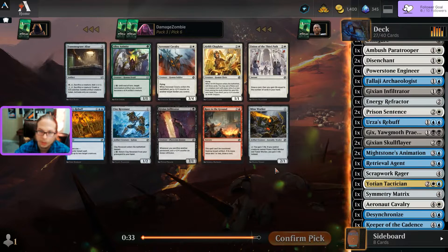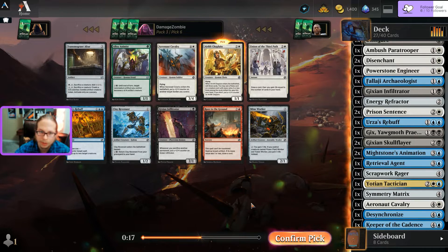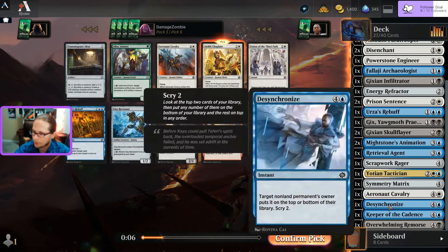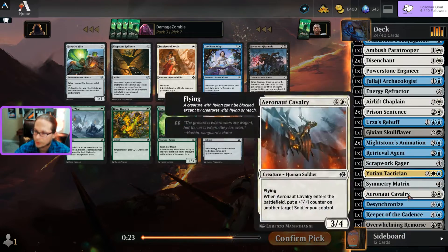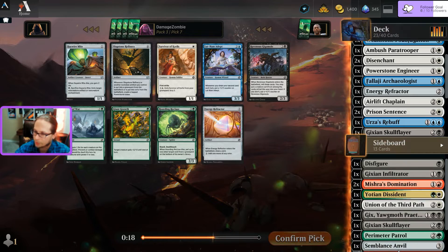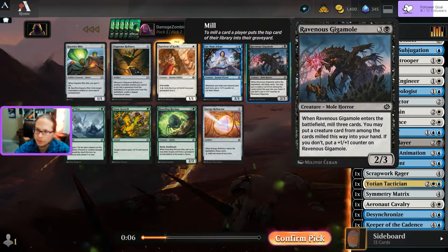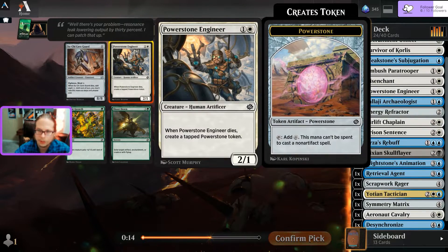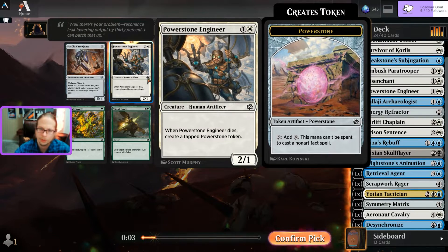Airlift Chaplain - not a soldier but able to do a lot of work. I can put a planeswalker or creature into my hand, or make them bigger. Ten seconds to decide. Black cards: one, two, three, four - I've wasted a few picks on black. Looking at what blue-white specifically looks like on my board, I think I'm more ready there - could splash black for removal. Haywire Mite gains two life when he dies - that's a soldier.